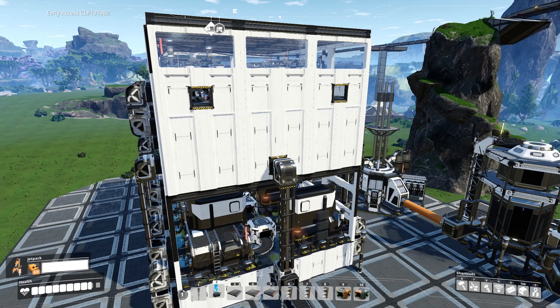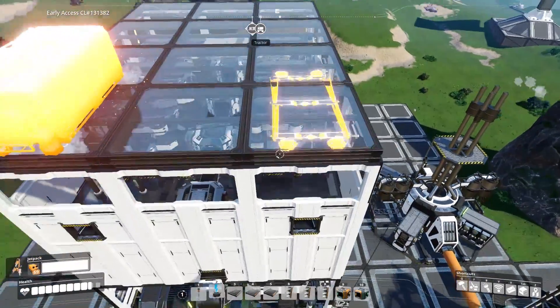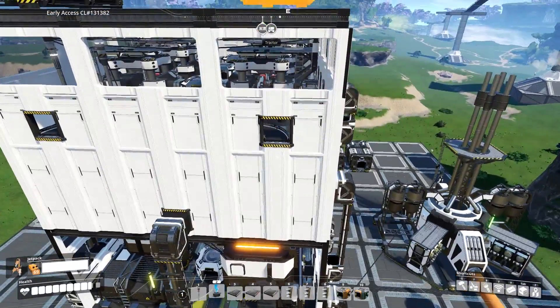This factory, like I said in the beginning, produces 45 steel beams per minute and 60 steel pipes per minute. With that, you're practically done with the design. Now just send the items to your designated storage space, or you can build one right on top of this by using a lift to send it up.